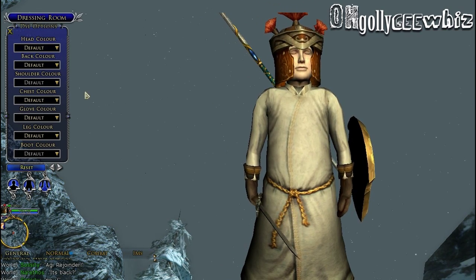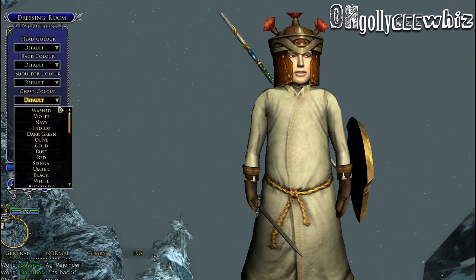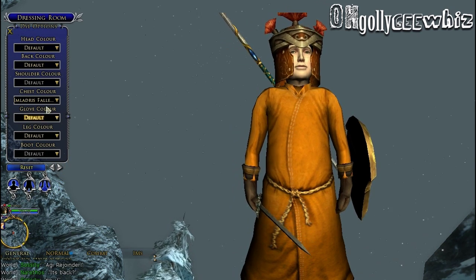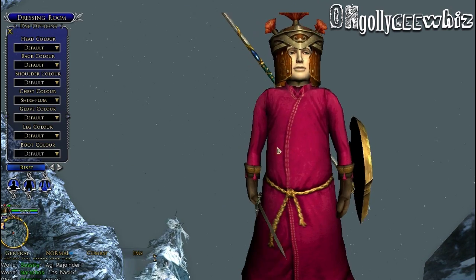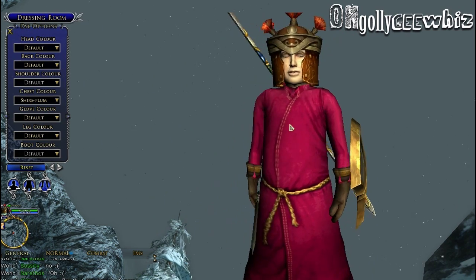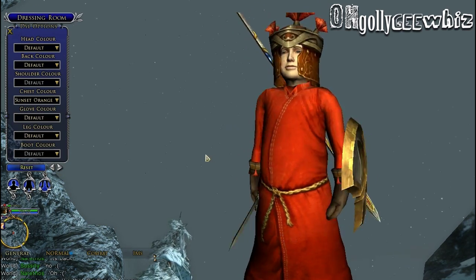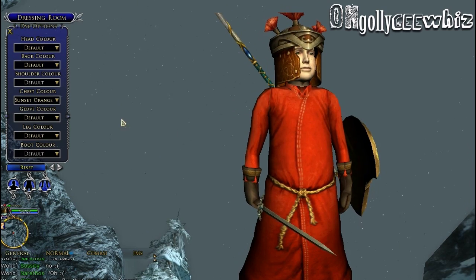So now here are the colors we are going to do. There are several new colors. Imladris Fallen Leaf looks just like Rust in my opinion. Shire Plum — oh my goodness. I like that, it's very saturated. Sunset Orange, this looks to me like a muted orange.